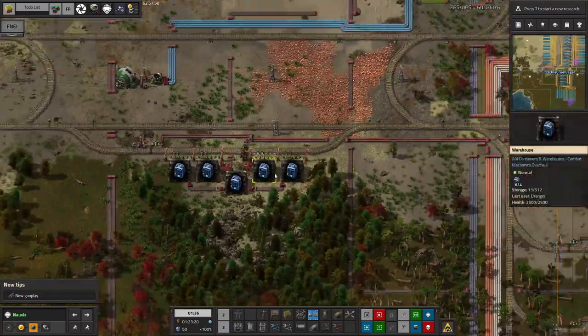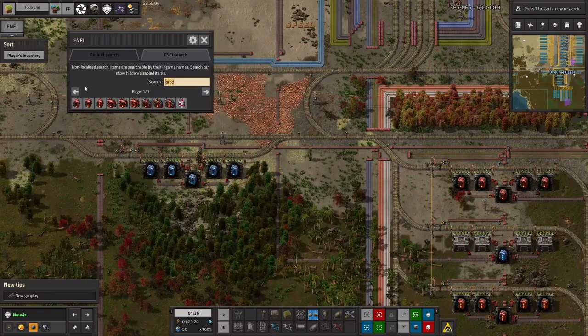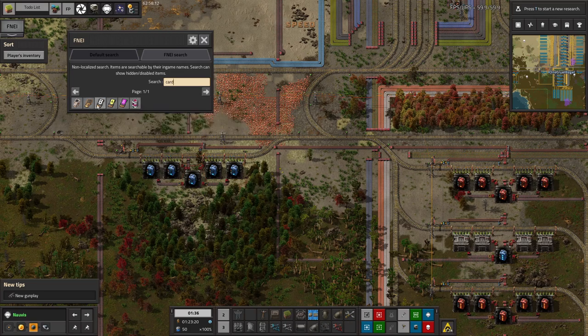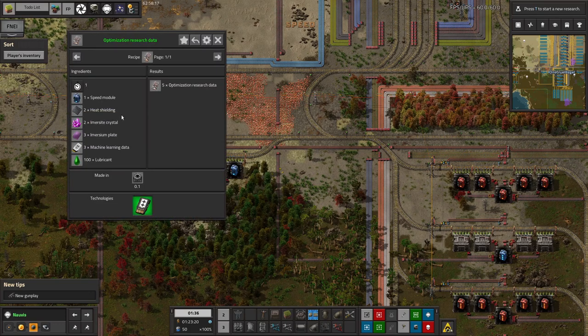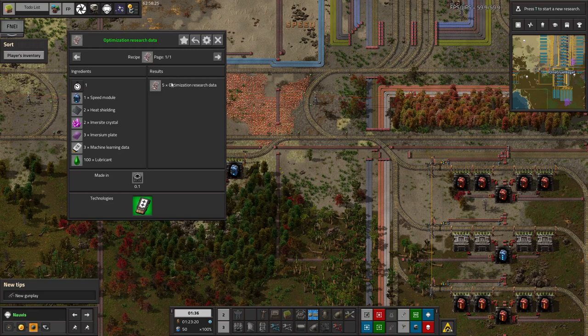He's added an additional station for speed module 1 — it's over here. We're going to need speed module 1 for the next science pack: the optimisation tech card, which takes optimisation research data, which takes speed modules. So we're going to need to start bringing speed modules up into space to make optimisation research data to make those tech cards. Having needed productivity and efficiency modules for the production and utility sciences, it makes sense that we need speed modules for this other extra science type.